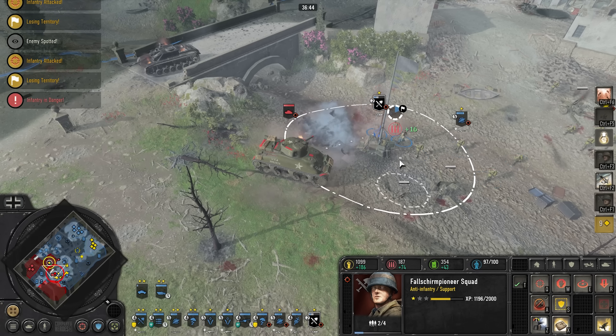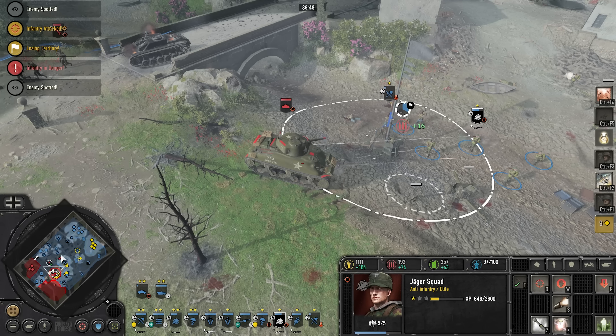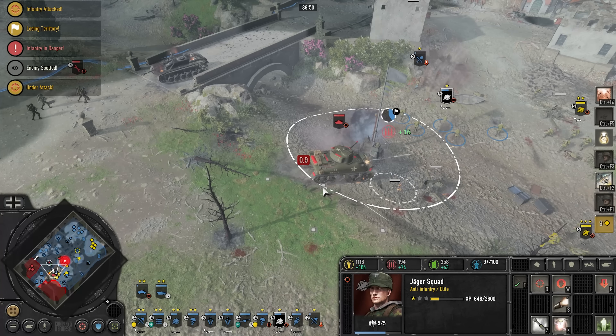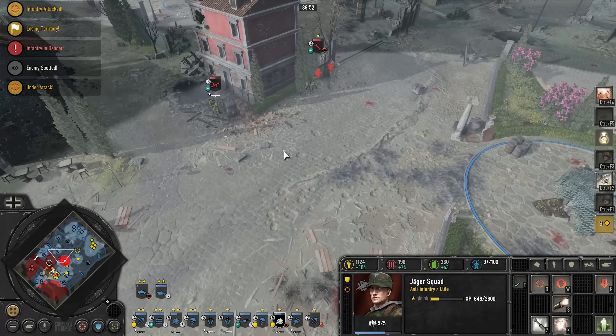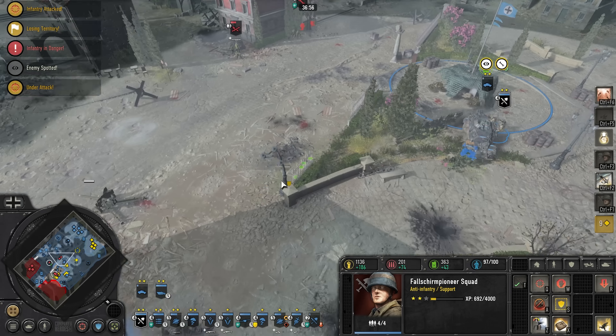Sherman versus satchel — let's see what this does. They're sneaking through our lines, by the way. Yeah, I'm noticing that. I move crap. Ah, it's that bastard. We need to kill these guys behind us here.